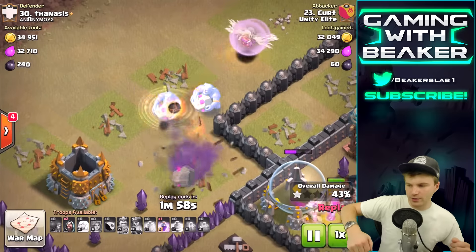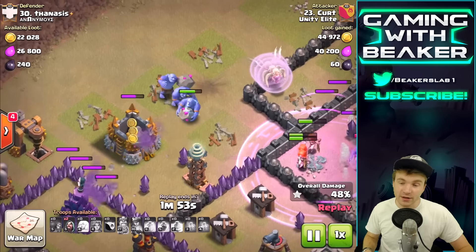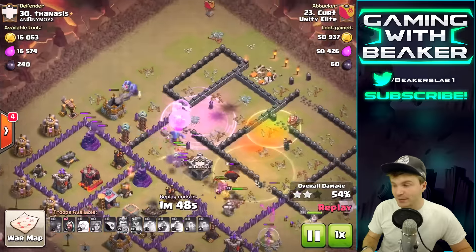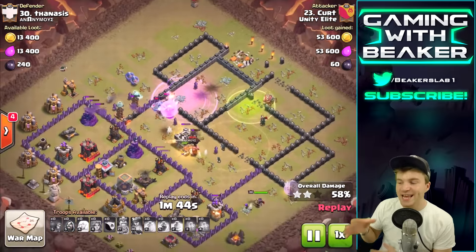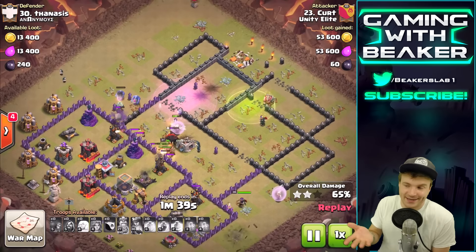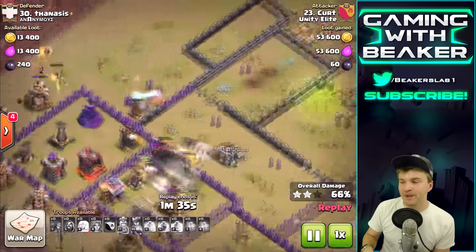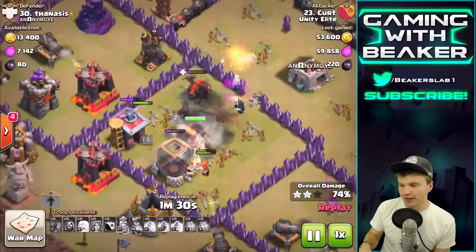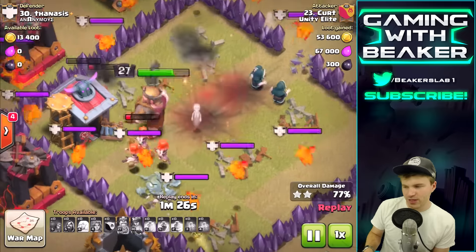Alright, what do we got? Same thing - eight healers, eight valks, eight wizards, six wall breakers. It's so simple - that's only four troop types. I kind of like armies that are simple like that: three or four troops, or sometimes even two if you're doing an air army like balloons and lava hounds. Anyway, let's go ahead and check out the bowlers.